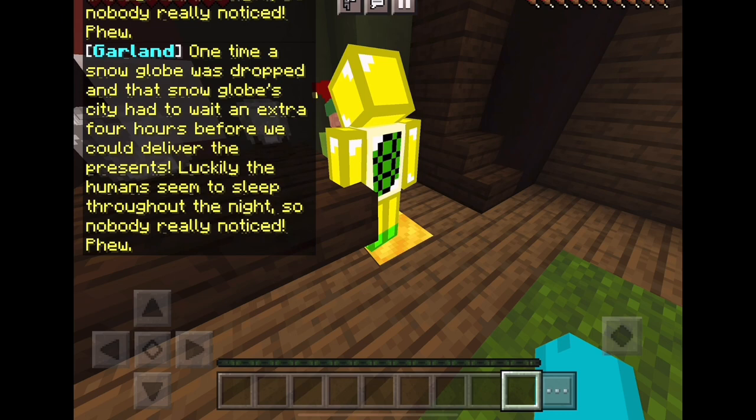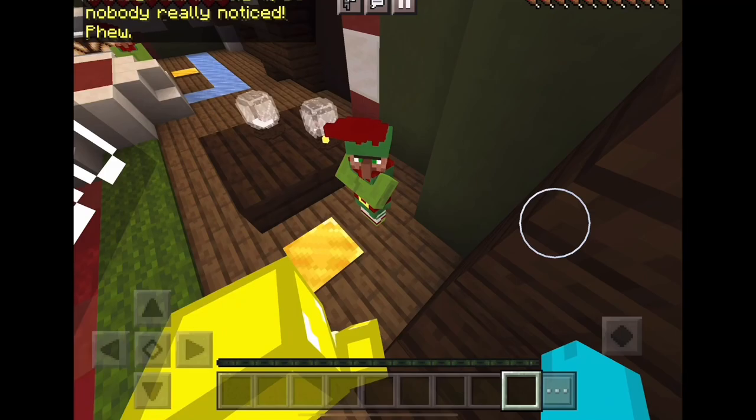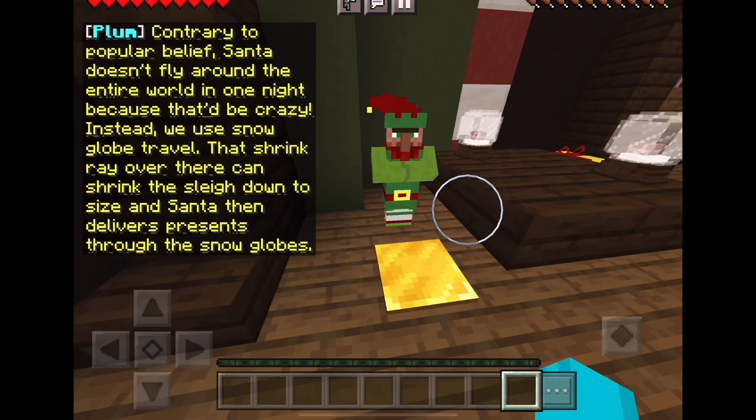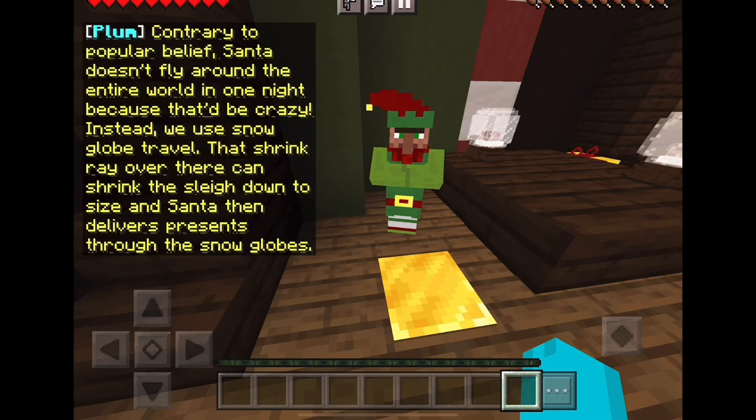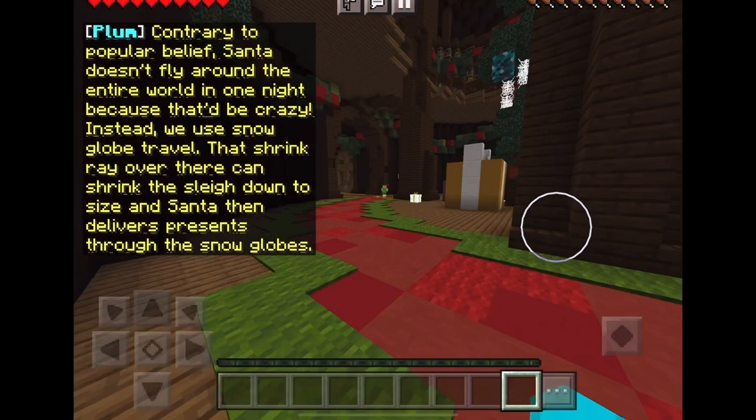Luckily the humans seemed to sleep throughout the night so nobody noticed. Do elves not sleep? Apparently not. Contrary to popular belief, Santa doesn't fly around the entire world in one night — instead they use snow globe travel. That shrink ray over there can shrink the sleigh down to size and Santa delivers the presents through the snow globes. Should we start the gift hunt? I guess so.